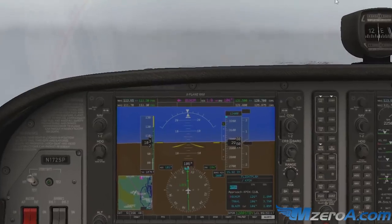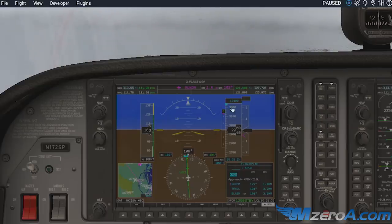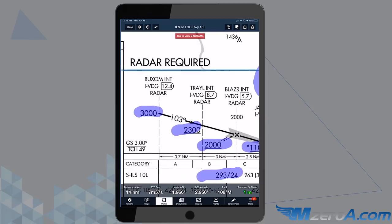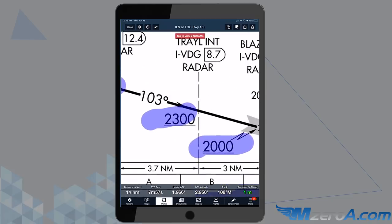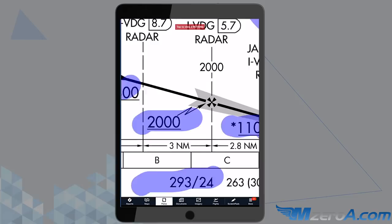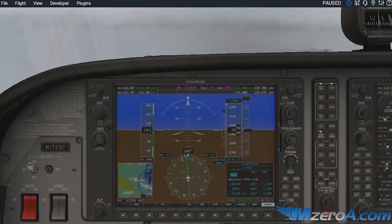Zoom in just the tiniest bit so you can all see this a little bit better. 1.7 from Buxom — I'm drifting to the right, fix that. I want to pause here for a second. I just got my advisory glide slope — do you see that? It's hiding up here, and really my advisory descent path as well. It's magenta — that's how I know it's advisory. Let me show you on the chart. Where am I going to get my real glide slope? I get it at the Maltese Cross at Blazer. I'm almost at Buxom — 1.4 out — and it's giving me an advisory glide slope to get from Buxom down to 2,300 at Trail, and then through Trail eventually down to 2,000. So I'm going to lose 2,000 feet from now down to Blazer, going through Trail first. You can see how that paints that picture for me — that's the advisory glide slope.